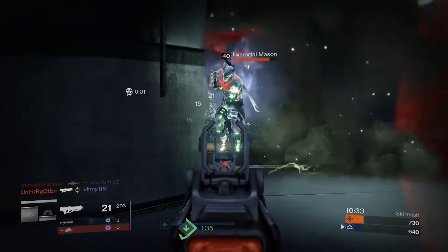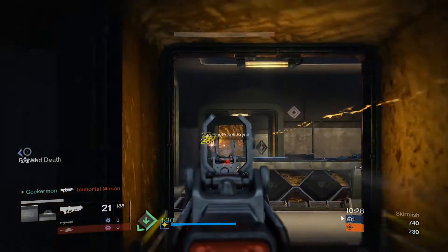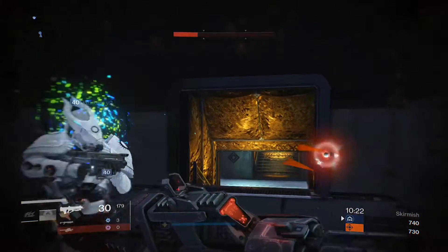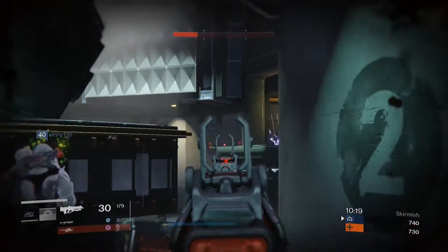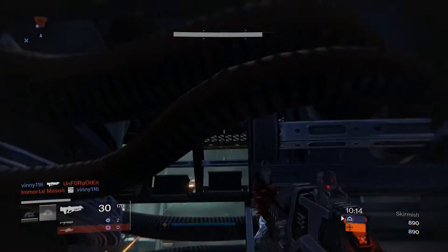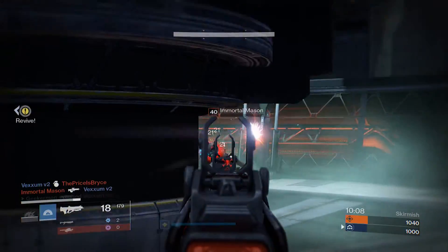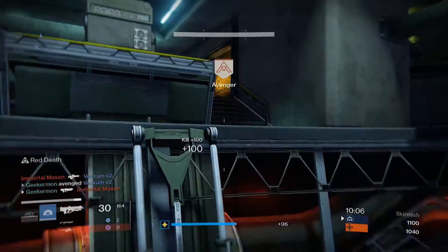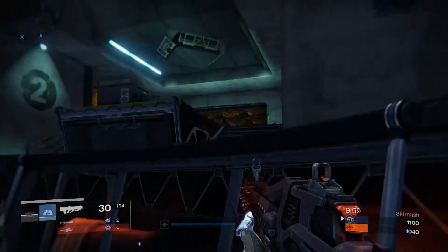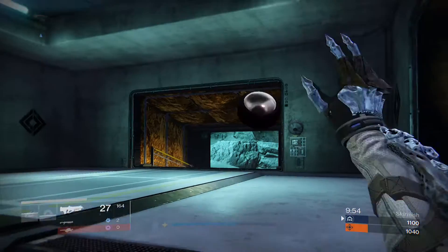Hey guys, what is going on? This is Mike or Geekerman bringing you another Destiny video. Today we are going to be looking at all the new exotics dropping in Rise of Iron. It's worth noting that really only two of these are actually new. The rest were supposed to be released with the Taken King, but we never saw them and they disappeared from the armory. Needless to say, we are finally getting a whole bunch of new exotics, including a pair of boots for the Warlock. Let's go through them.